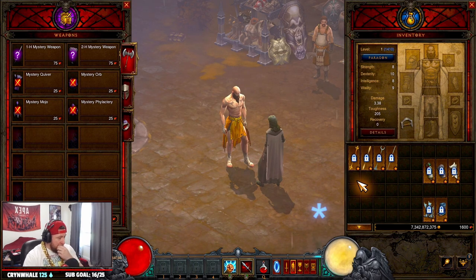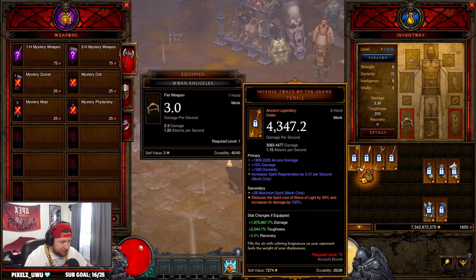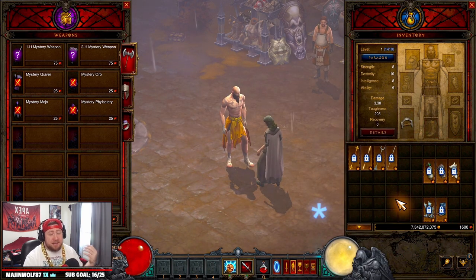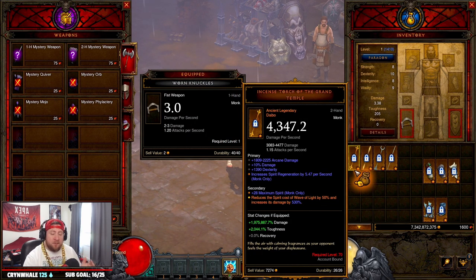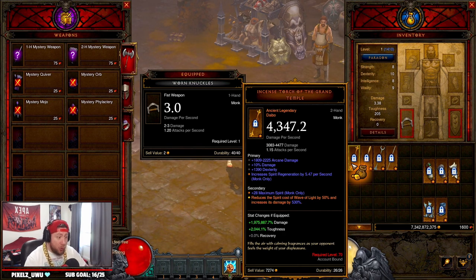The only issue with the Monk is it doesn't have the best start when it comes to weapons and gear — there's just a lot of options, kind of like the Crusader. The weapon we're going to start off upgrading for your rare weapon is going to be a Diablo — don't do a staff, do a Diablo. The issue is we have four good options but there are eight total Diablos you can roll, so you're already at a 50% chance to get one of the four good ones.